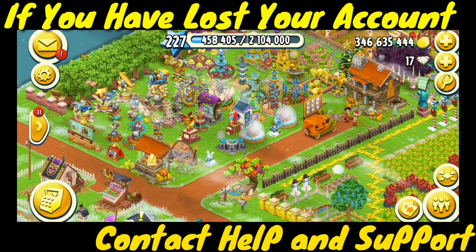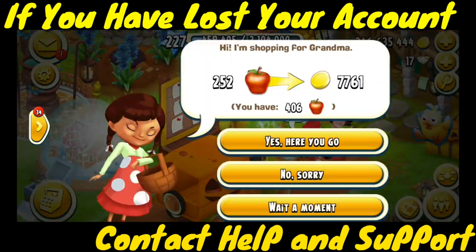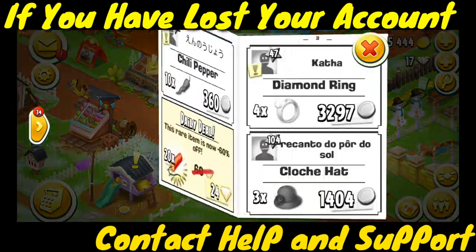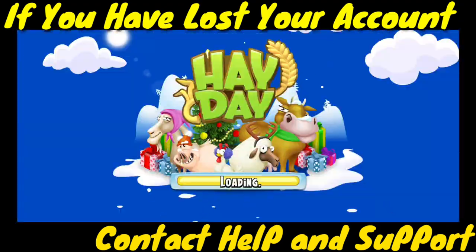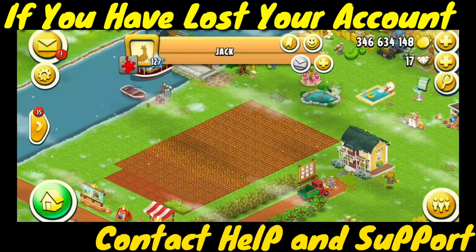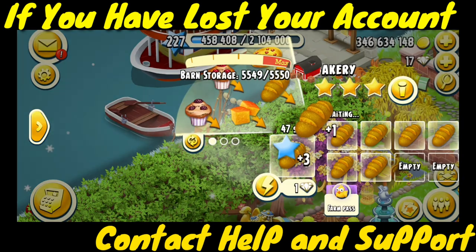That's all for now guys. In this video we talked about the Facebook feature being finished, Supercell ID connecting, and Google Play connecting. If your farm is not found, make a new farm and tap on Help and Support, then they will help you. Or you can contact me and I will try to help recover your farm. Bye for now — see you in the next video. Subscribe to my YouTube channel, bye!